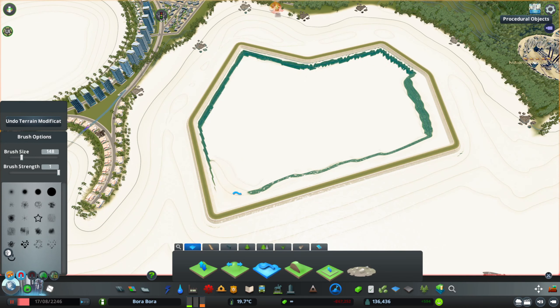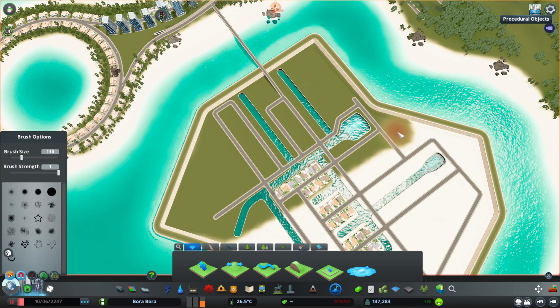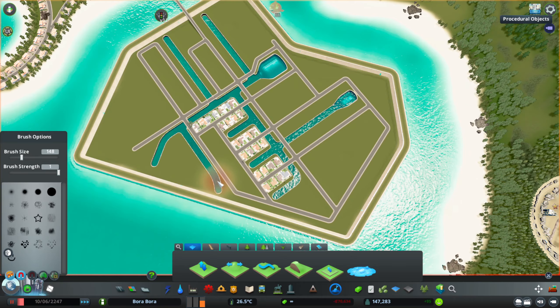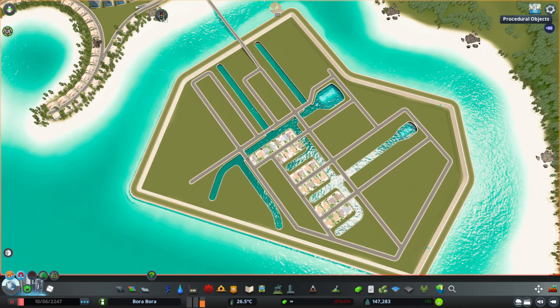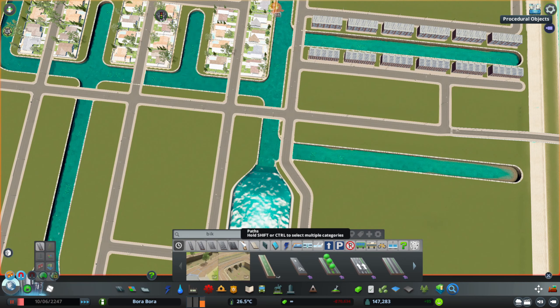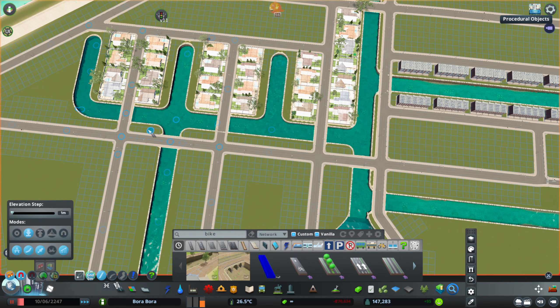There will be some services here also, so I start planning out where things are going. Then I start removing the sand — that's really changing how the area looks. Now it looks more like a residential area.